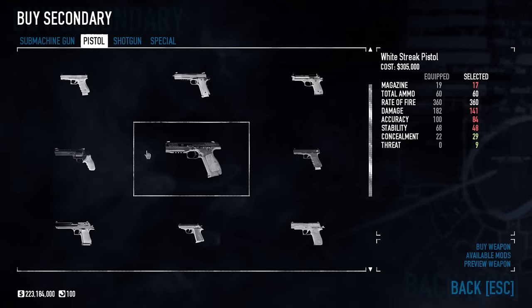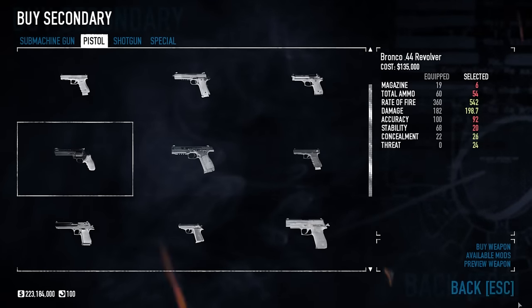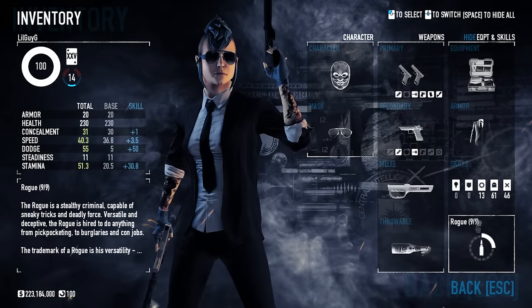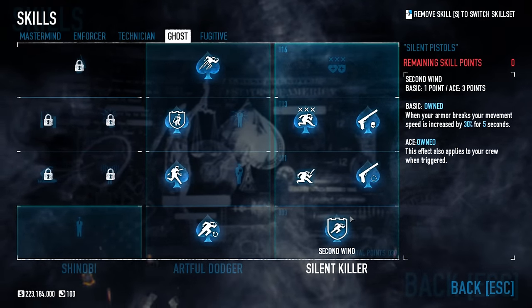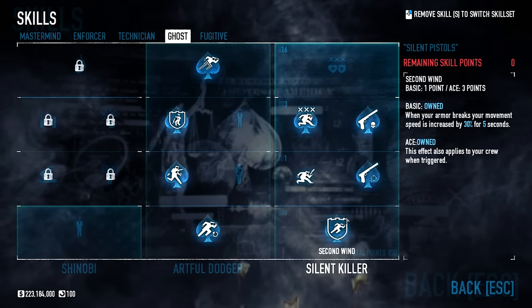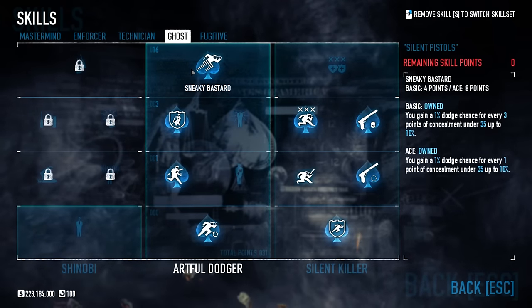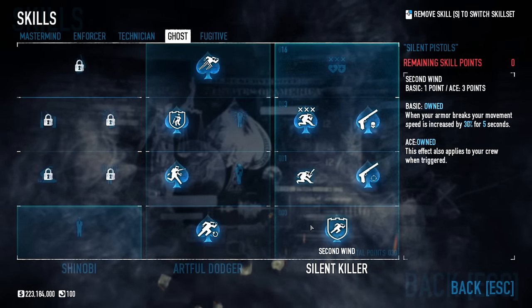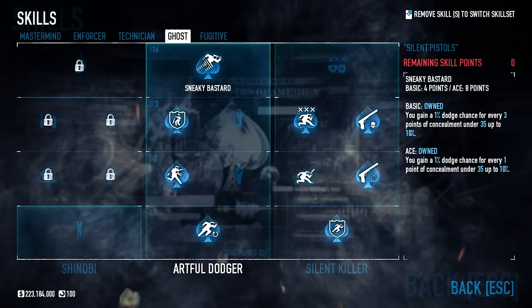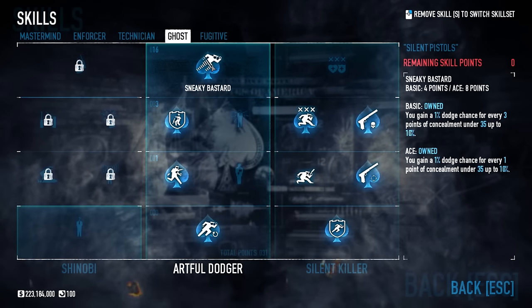The best non-suppressed weapons are probably the Matever or the Bronco — I used the Bronco for the second build which I'll show later. Either way, Rogue was my perk deck. Now the silent killer skills were also very important. I went for second wind, so when my armor breaks my movement speed is increased by 30%, and I'm also using dodge which helps a lot. If I need to regen armor I can get that movement speed boost, get out, and regen. With this dodge build I hardly get hit.